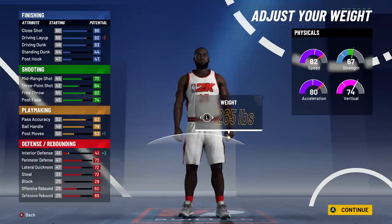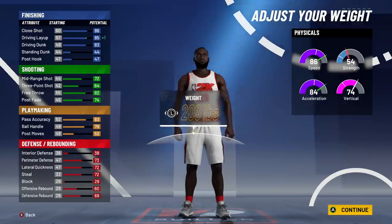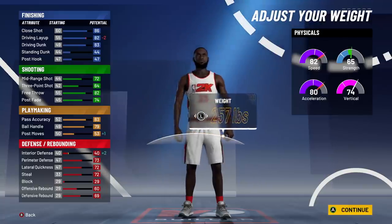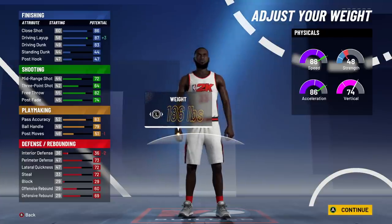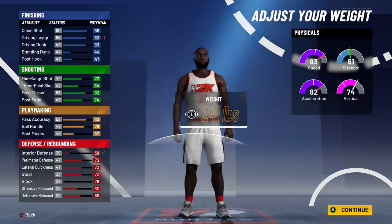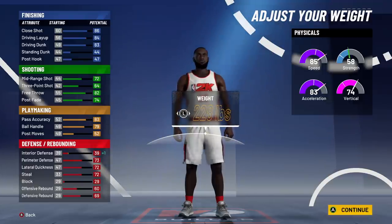Last year you could go max weight and it would not affect your speed — it would affect acceleration but not speed. Now as you go lower and higher on the weight, you get pluses and minuses not only to acceleration and strength but also to your speed. Last year people would go pure speed pie chart and max out weight for high strength and speed, but that's not the case anymore. You have to find a nice balance because max weight will cost you a lot of speed even with a speed pie chart.